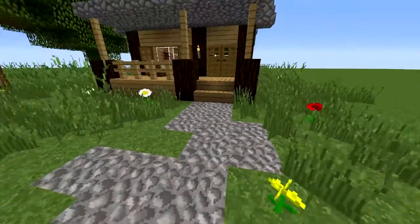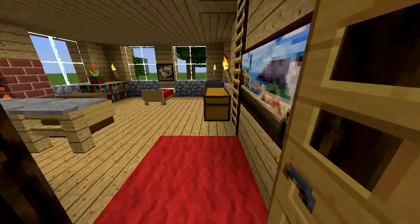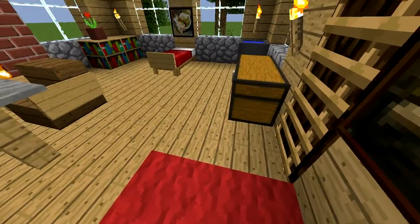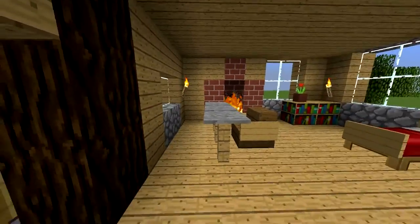Let's go in — we've got our nice gravel walkway with some tall grass and flowers. Let's go inside, and there is a rug right here where we can wipe our feet and a nice painting we can look at.